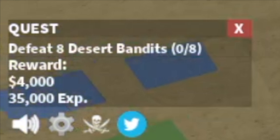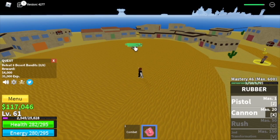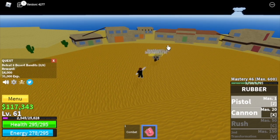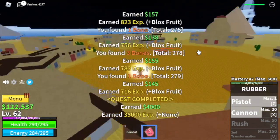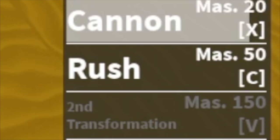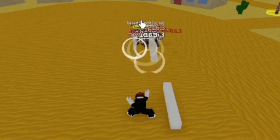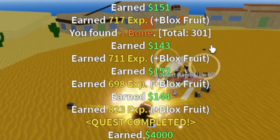We're gonna start with the Desert Bandits — eight of them, just lure four, same as with the pirates. Use your skills — easy to be honest. The goal here is to reach level 75, but before that we will be unlocking a new skill: the Rush. The damage is really good as long as you hit it properly.